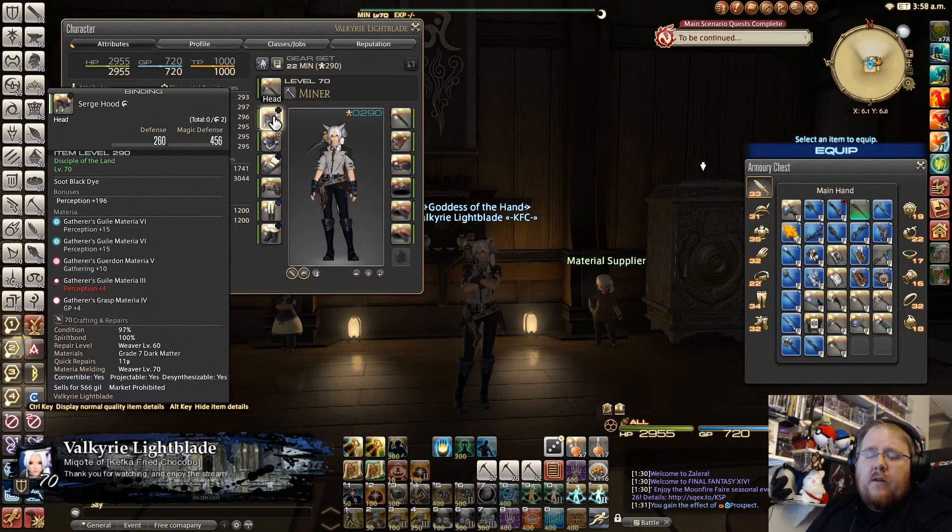I didn't have any more grade two perception materia so I just stuck a grade three in there. If you have grade two materia that's fine — it'll help you percentage-wise, that's just all I had. With any stat left over you want to throw GP in there, so for this I threw in a GP+4.